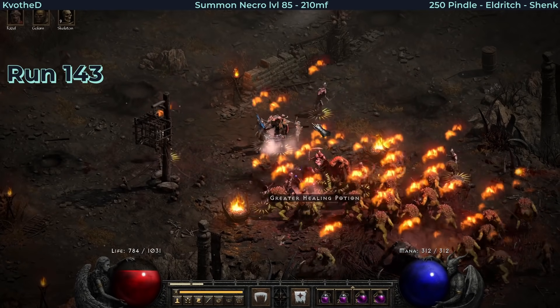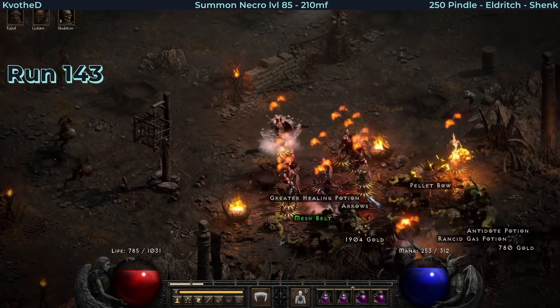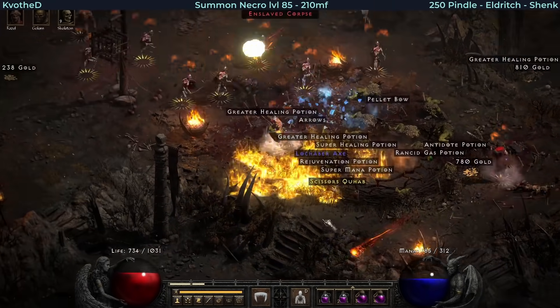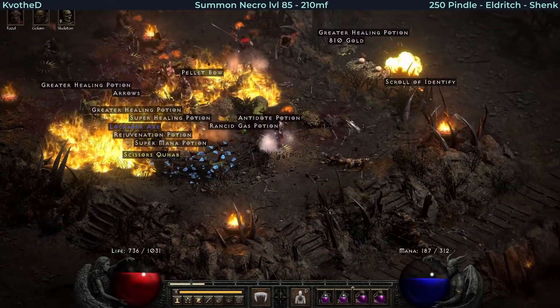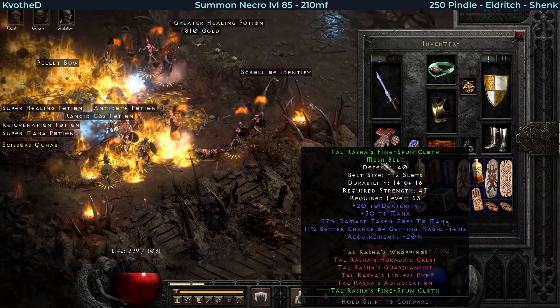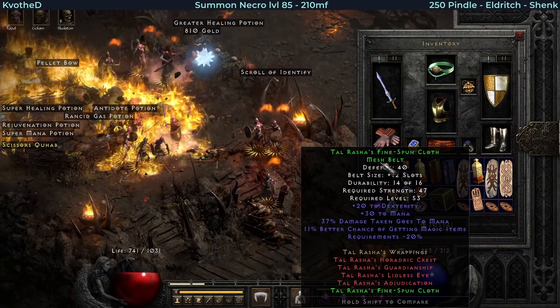Ten runs later I find an interesting belt for a sorceress - a set mesh belt off a random mob. Let's make sure it's safe over here so we don't get any spears or arrows in our back. And this is Tancred's Fine Spun Cloth - 11% MF.